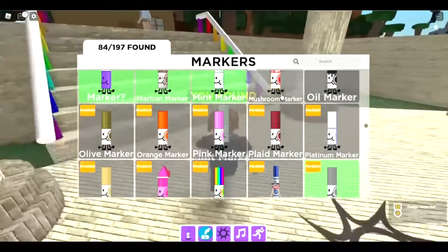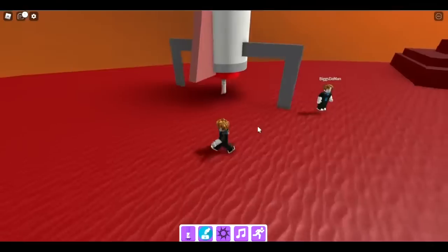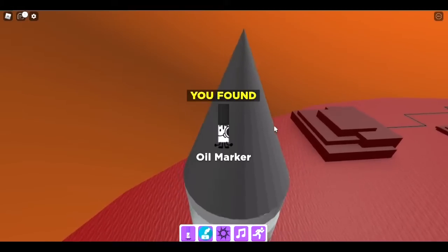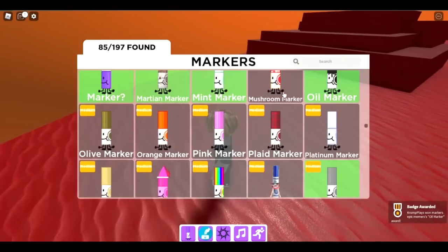The next one is the oil marker — somewhere you put fuel. The oil marker is also in Mars. Climb up and keep going up, fall through, and there's the oil marker.